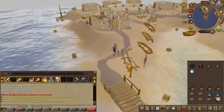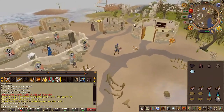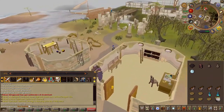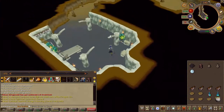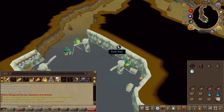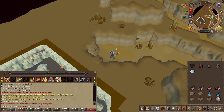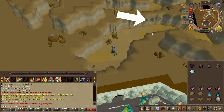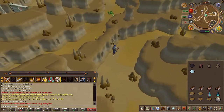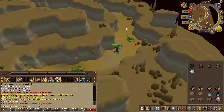Next, climb down the ruins just southwest of the Mayor's building. Push the wall directly to your east and enter. Once you're in the next room you'll find a shortcut right against the wall. If you have the agility level, take the shortcut and continue along the path. If you don't, just continue along the path the long way. You can ignore any monsters.